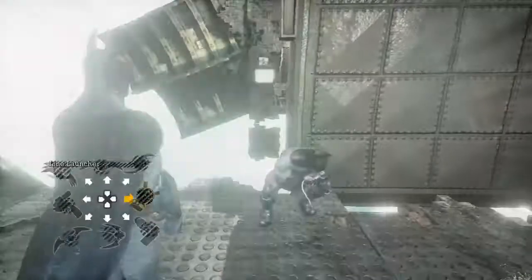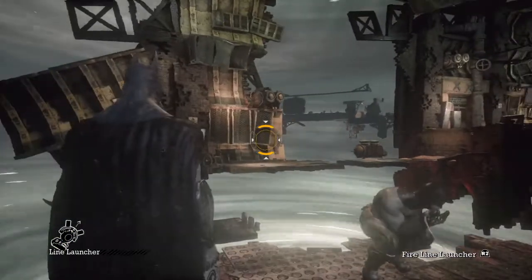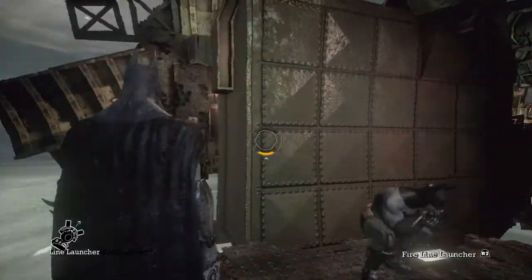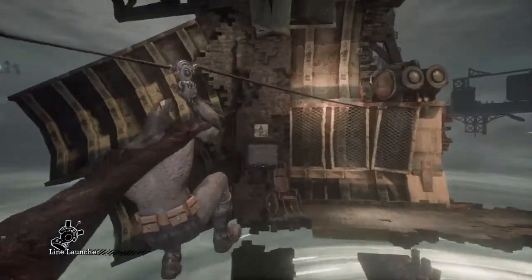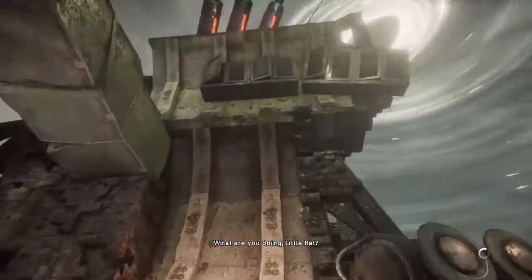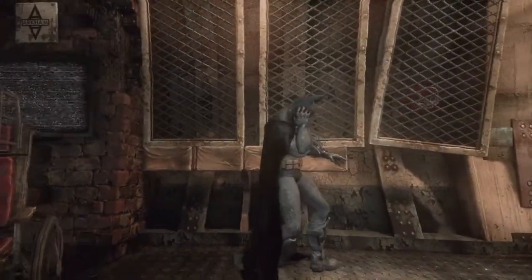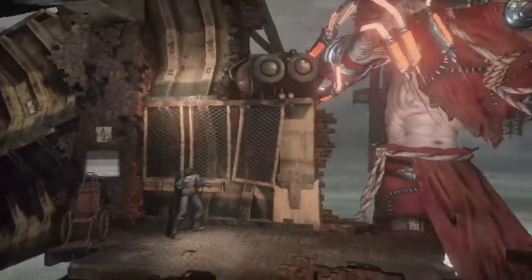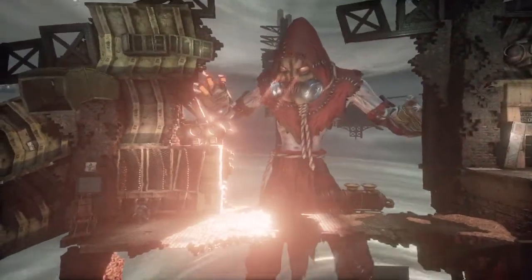Okay, we obviously have to use the line launcher to get across. Just wait for it to come back and then go. 'What are you doing, little bat?' 'I'm stopping you once and for all, Scarecrow.'